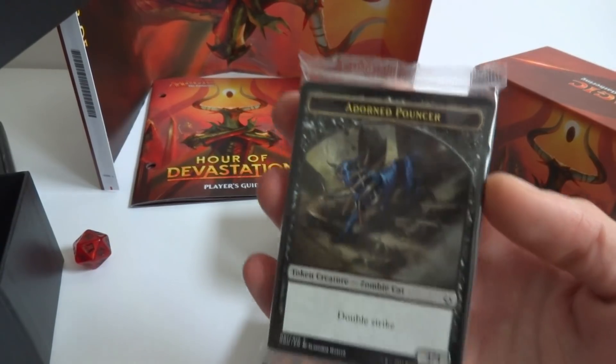We should have ten booster packs, and there's also the token sheet — I can see a zombie cat token. I kind of like that. I'm going to put the box to the side for now.